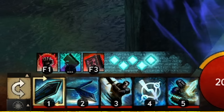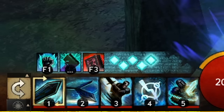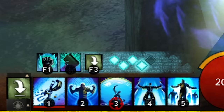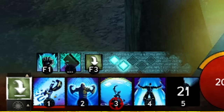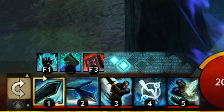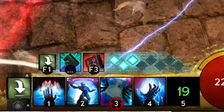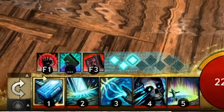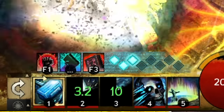Before the Firebrand update, tome pages were separated to each tome, meaning you wanted to go into that tome and use all the skills you could because you wouldn't get those pages back. What this meant was you could use a lot more skills but had to use a very defined set of skills. Now you can go into any tome that you want at any time.